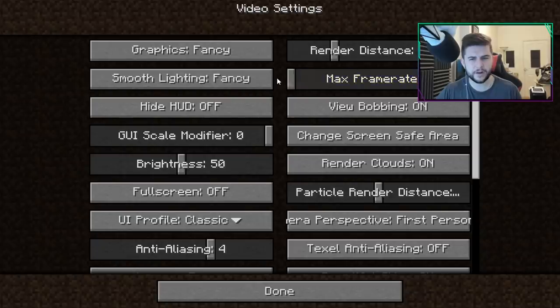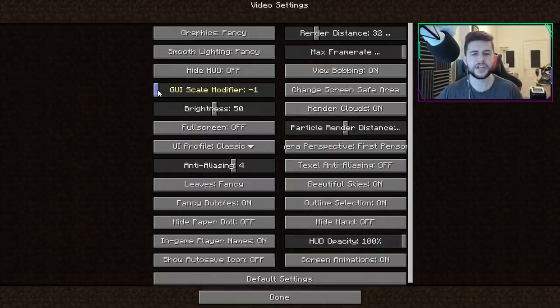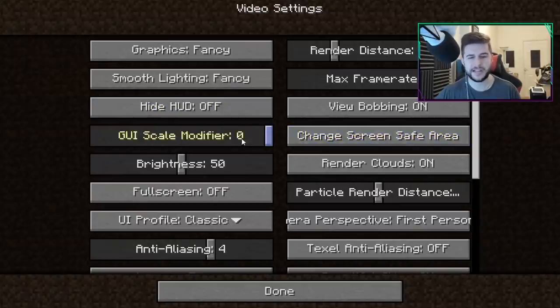Max frame rate — not sure if that does anything. Graphics you can change from fast to fancy. Smooth lighting, same — fast to fancy. You can have the hide HUD on or off so you won't see your buttons or your hand at the bottom. The GUI scale modifier changes how you see the game — I usually have it as minus one or minus two on my iPad or Android device.